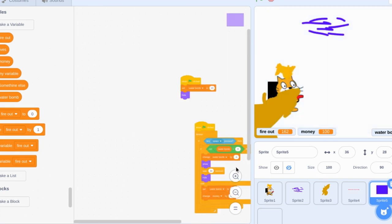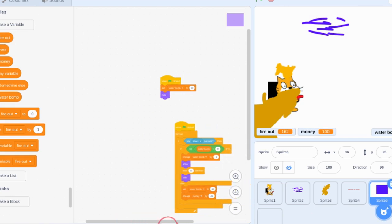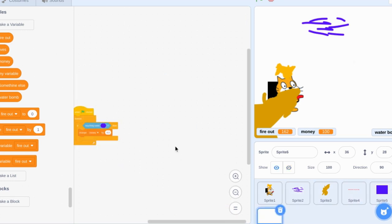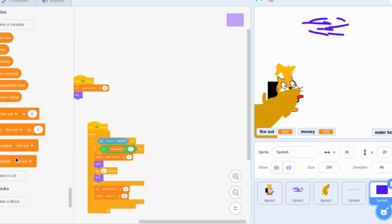Then here's where all of the code is - set water bomb to 10. When space key pressed: if not water bomb equals one, change water by one, show, wait 20 seconds, set water bomb to 10, change money by 20. This spray really doesn't do anything - that's about it.